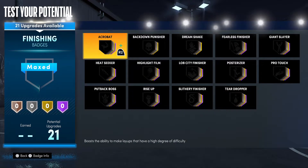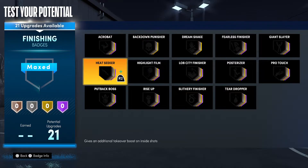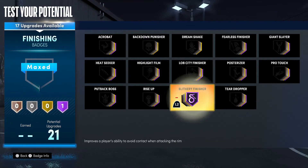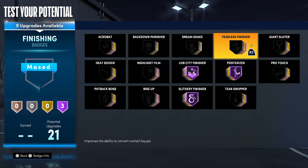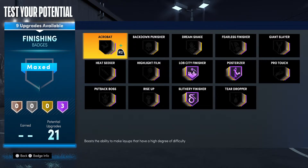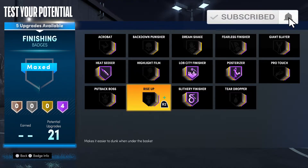Starting with the finishing badges, we have plenty of them. With 21 finishing badges, that is more than enough. With this build, you kind of have to decide what you want to do. I'm making this to be the perfect park big man — pretty much doing everything I need to do off ball, being somebody that can't be left open. They can't play too close or too far back. Heat Seeker I definitely had to put on there to help me get my takeover a little bit faster.